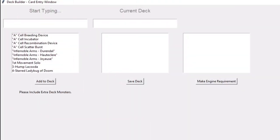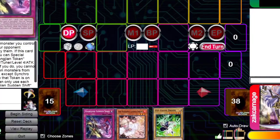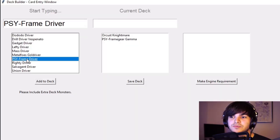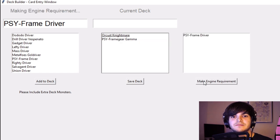To do that I want it to have a pretty friendly interface, and in true Art Attack style, here's one I made earlier. You can search for cards, you can add them to the deck, and specify if it's an engine requirement — obviously because you never ever want to see a driver in your opening hand. But the computer will just think that means you don't want it in the deck at all, so you've got to fix that. And now I can hand it over to the bot.